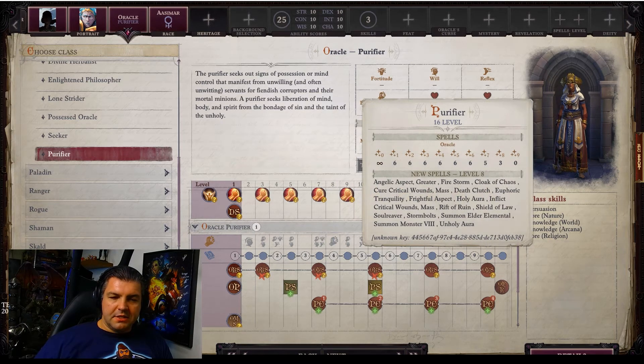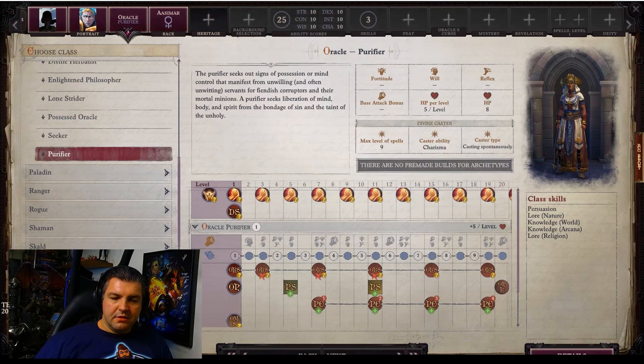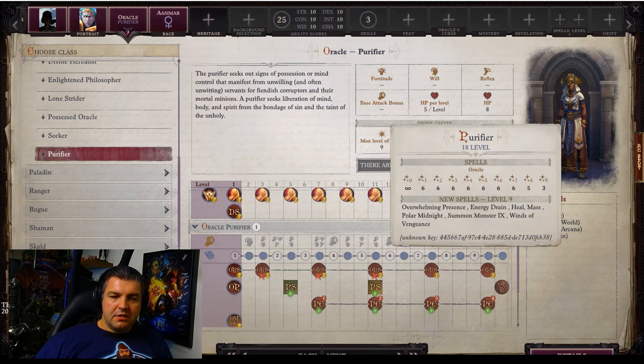At level 16 you get level eight spells — up to six casts per day each for lower spell levels, five level sevens, and three level eights.